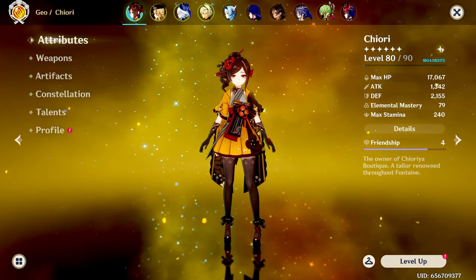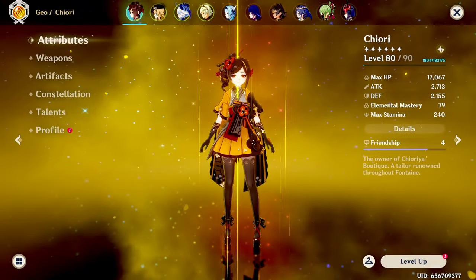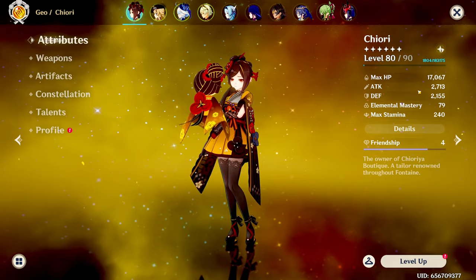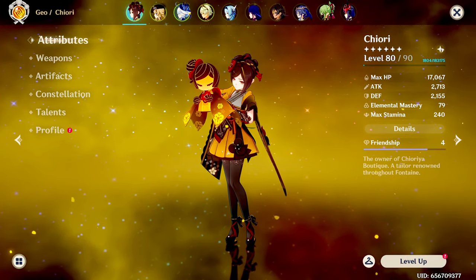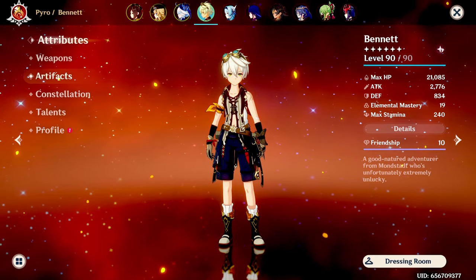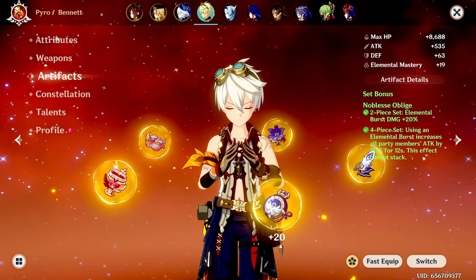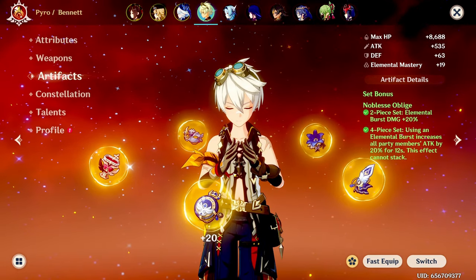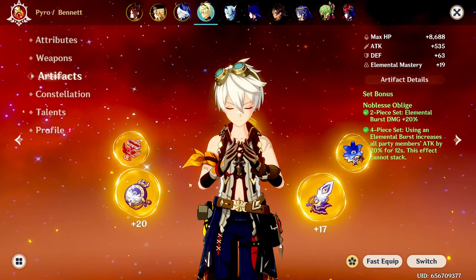Chiori's attack is 1342. After activating Bennett's burst, her attack goes up to 2713 — that's well over a 1000 attack buff given to Chiori. Another reason it's so high is the Noblesse Oblige artifact set: using an Elemental Burst increases all party members' attack by 20%, so it's doing even more buffing on top of Bennett.